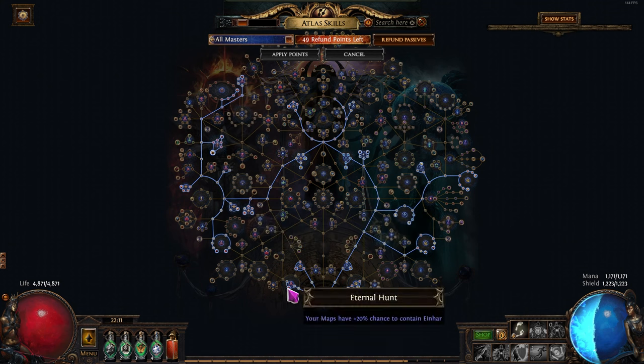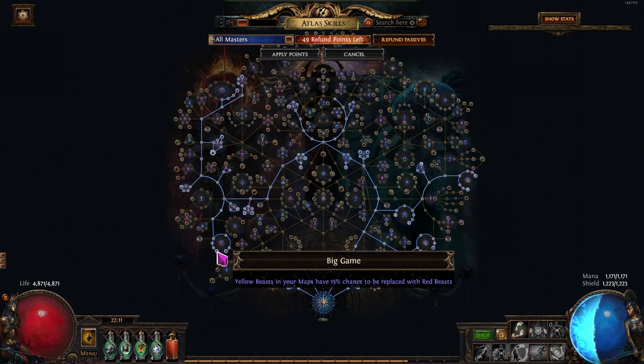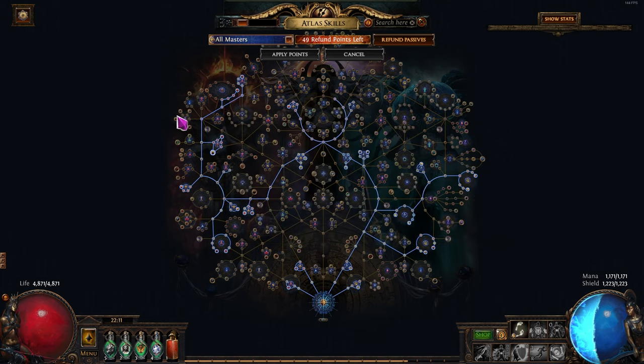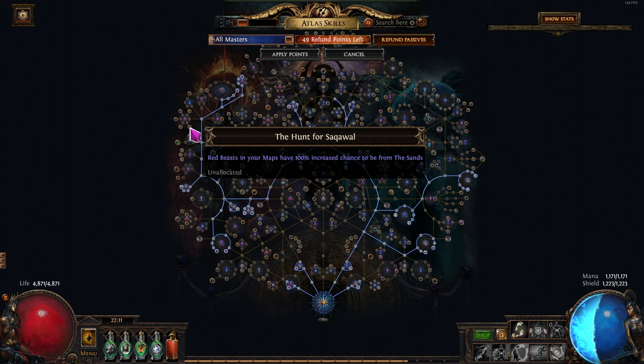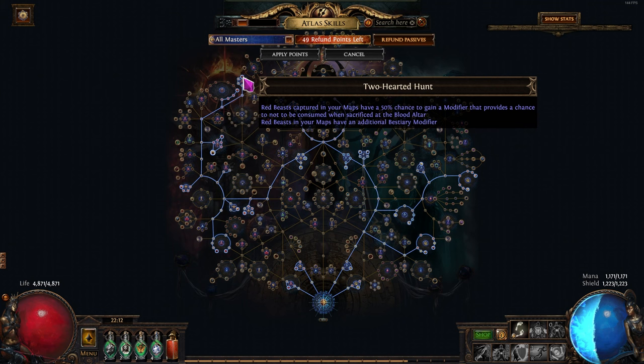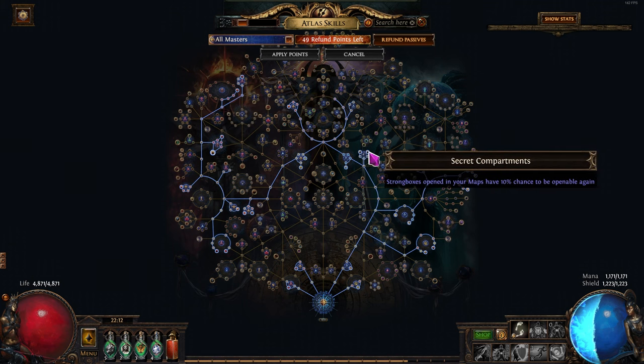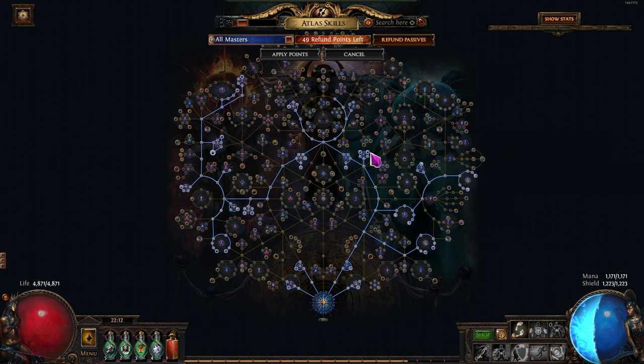Finally, we have Einhar. Mighty Hunter is fun and it costs you one Atlas passive point — easy decision. Big Game is great, giving a good number of additional red beasts. I'm skipping Deadly Prey because Bestial Rage doesn't synergize with anything here — it can take ages to kill all the beasts without really any gains. We're also skipping all the nodes that target-farm specific beasts; feel free to take those if you're looking for specific beasts, but I am not. Too Hard to Hunt is just overall nice for beastcrafting. Apart from the master nodes, I'm taking Strongboxes — mainly because that enables us to run Ambush on the map device. Without something like Strongboxes there's no synergy whatsoever on the map device, which feels like a waste.